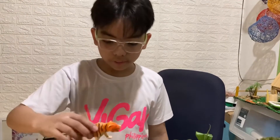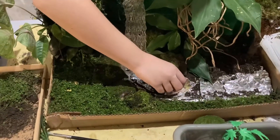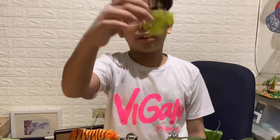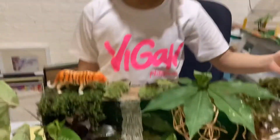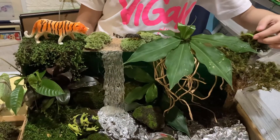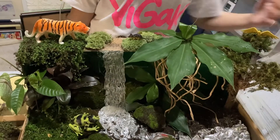It's time to put the five vertebrate animals. For mammal, we have a tiger. For the fish, we have an angelfish. For the amphibian, we have a frog. For the bird, we have an eagle. And for the reptile, we have a snake.